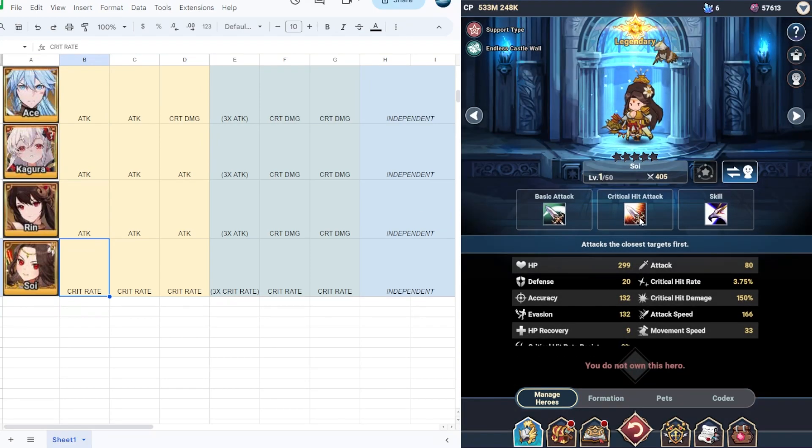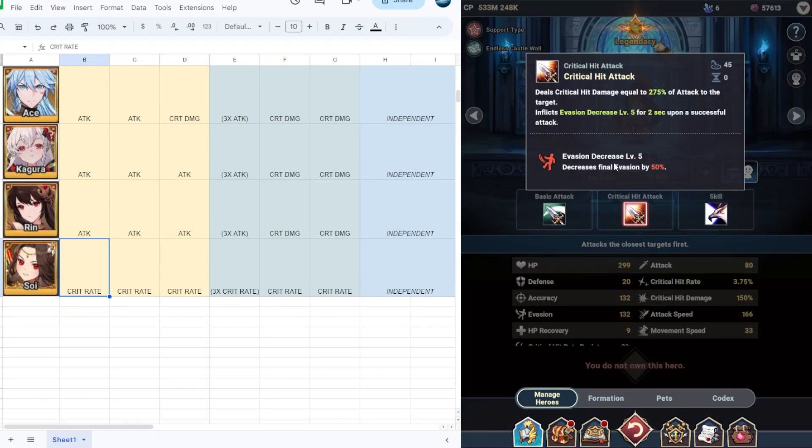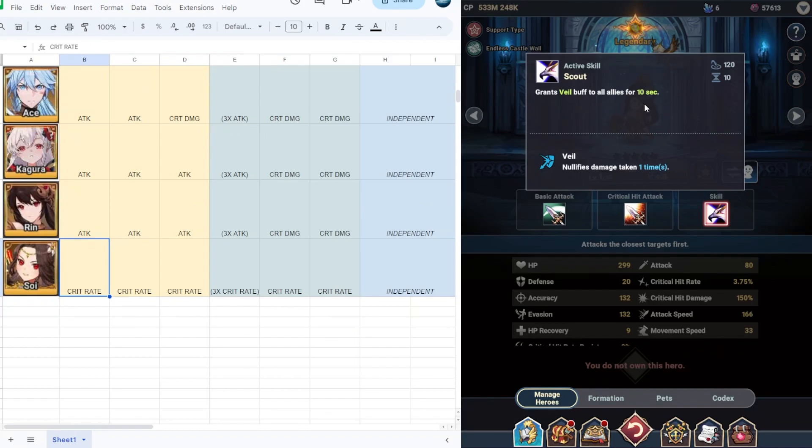Next we have Soy, a great debuffer hero. She has an evasion decrease at level 5 which decreases evasion by 50%, and also grants a shield buff to all allies for 10 seconds. I would suggest full crit rate on Soy, and at level 50 still full crit rate. At five stars use full crit rate as well. This hero is independent, but you can also use it together with racial for best results.